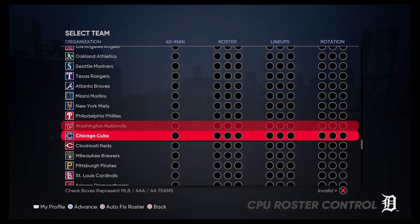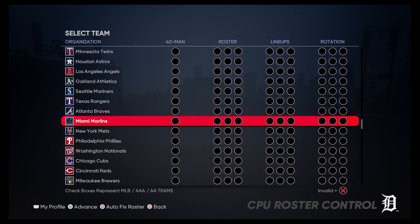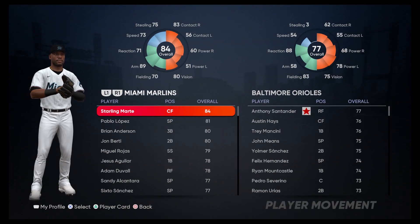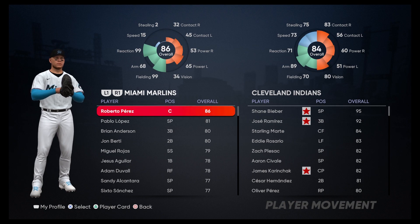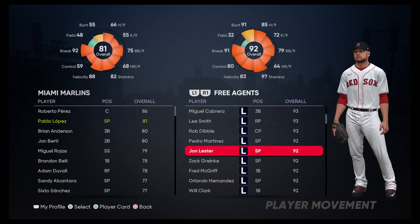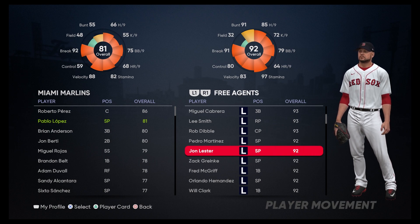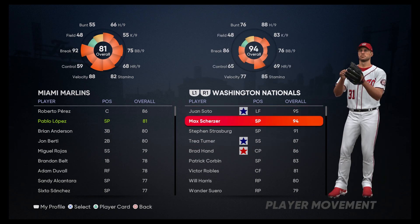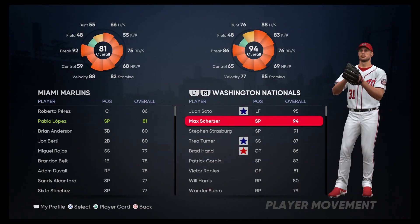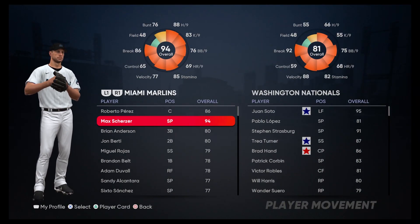In order to do this right, we're going to have to take over a roster. I'm going to choose the Miami Marlins — it's just pretty funny, very memeable. We can go ahead and move players around and get our starting roster set up. We've got Roberto Perez in, moved Starling Marte over. We can't actually use Jon Lester because he is a legend, so we'll find another starting pitcher. We're going to go with Max Scherzer — he's a 76 bunt, not quite meeting the 80 requirement, but we'll use him because we need his K per nine in this challenge.